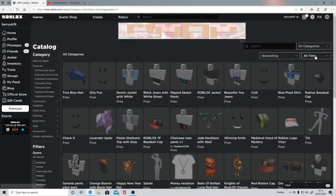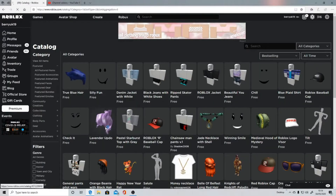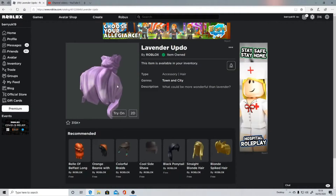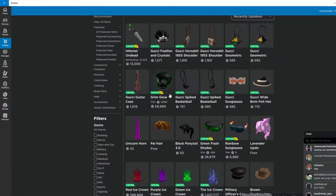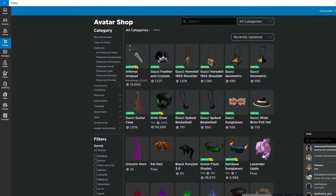Number 9: Lavender Updo. If you want to step outside of the box, consider using the Lavender Updo. Its purple shade is intermixed with white, and the bun on top gives it volume. Purple hair isn't for everyone, but for those who want to be a bit more creative with their avatar's design, this is an ideal match.